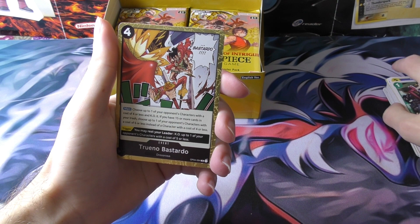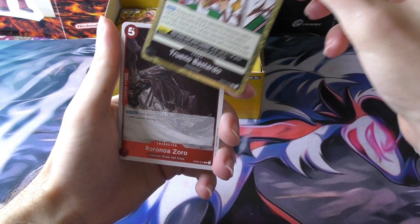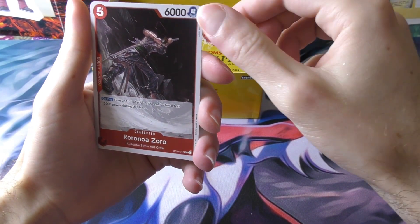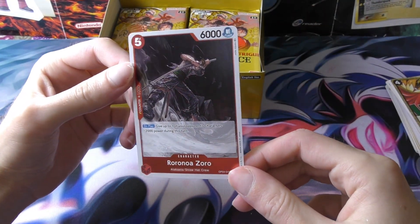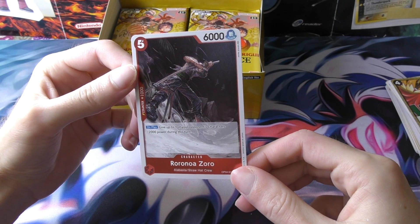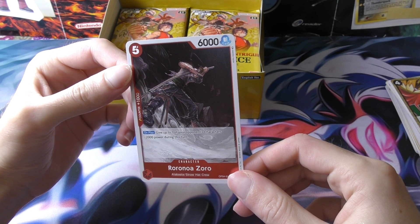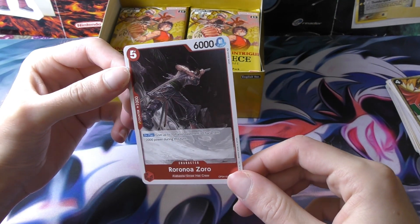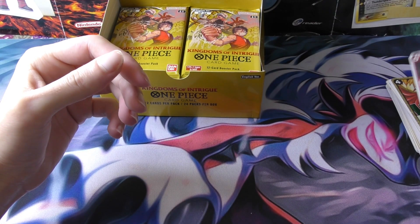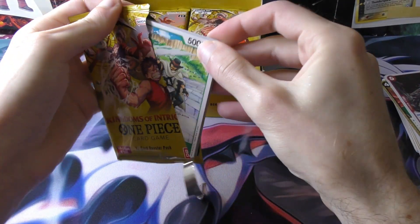And Tueno Bastardo — pretty cool name, this guy's a cool attack. And we get Aurora Nora Zorro too — this is a rare. It looks pretty sweet though. Even though the effect — it's 5-6, you get the counter effect too, basically for one cost more you get the sort of minus 2,000 just once. Could be pretty good.